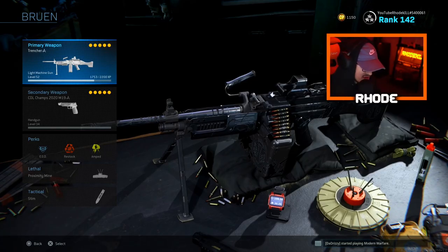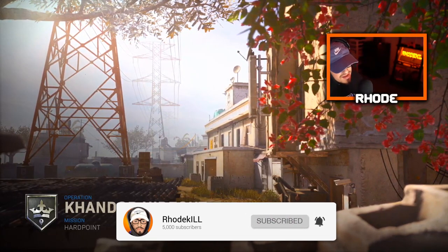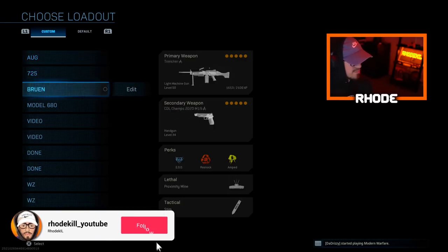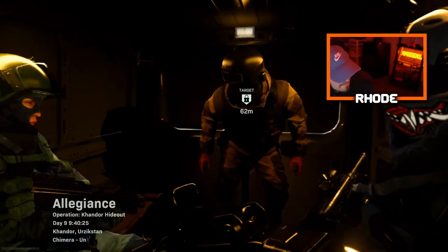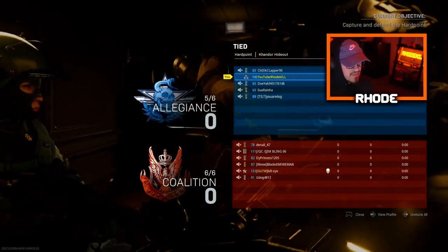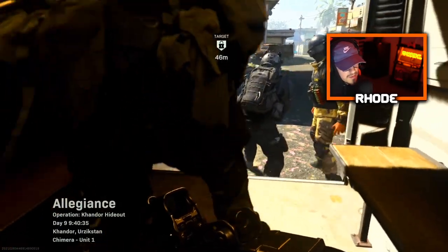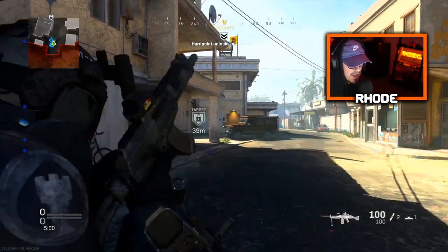Back with another video — today we're going to be using the new Trencher Bruin dropped in Modern Warfare, the tracer round and dismemberment effect Bruin. This is basically a Warzone class for sure, 100% Warzone class, and we're gonna be trying it out. It really is slow ADS. You guys know the Bruin's a beamer — one of the best Warzone weapons, if not still the best.